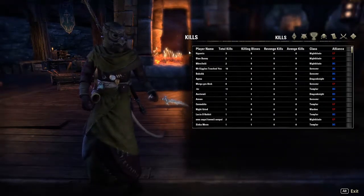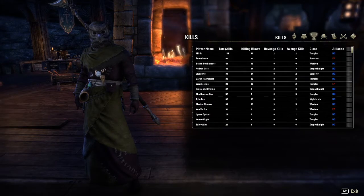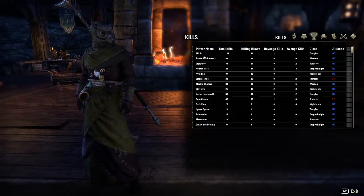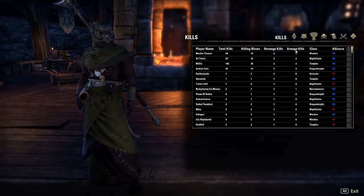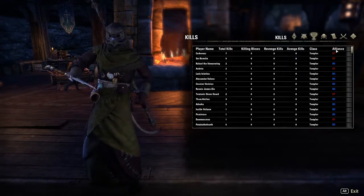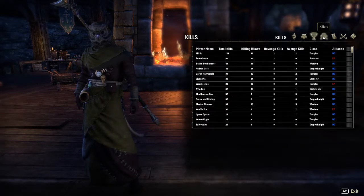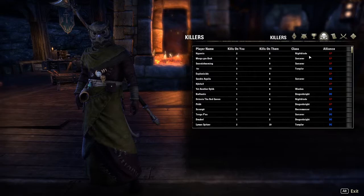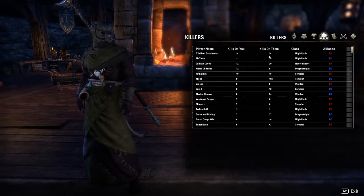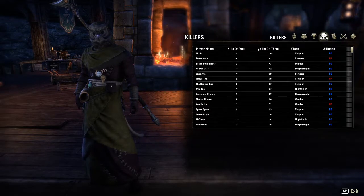You can see your kills quite easily. You can sort by total kills to see who you've killed quite a few times. You can also sort killing blows, revenge kills, avenge kills, classes, and by player name or alliance. Then you've got killers — these are people that have killed you. You can see who's got kills on you and how many kills on them you may have, and you can sort by kills on you or kills on them.